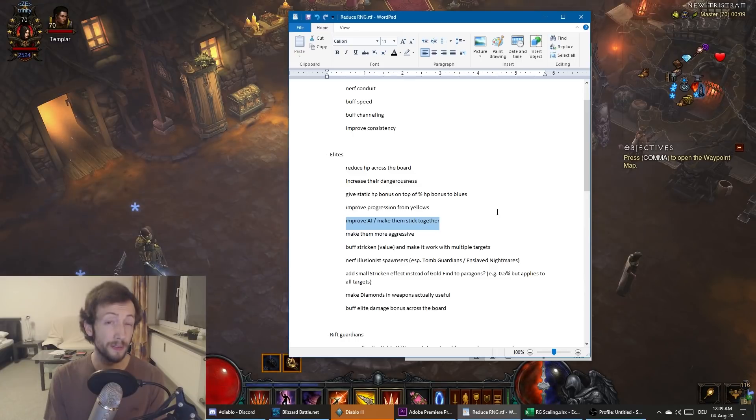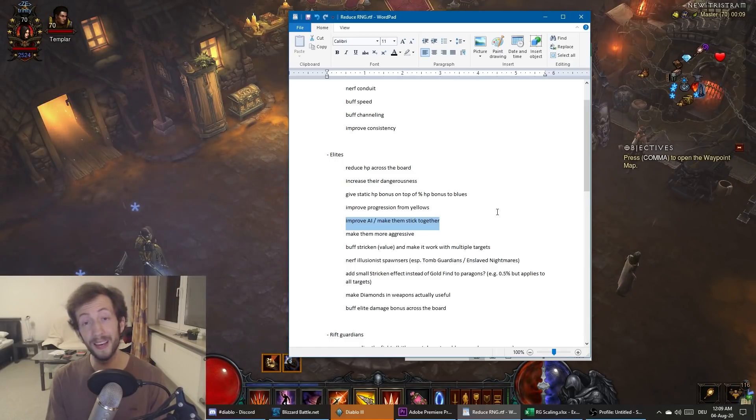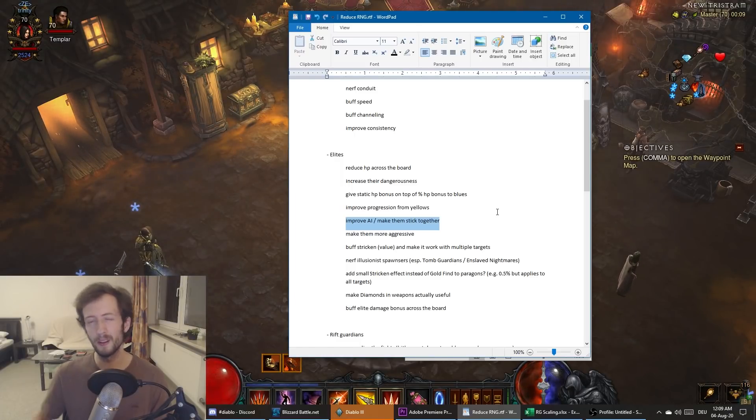Also, make elites stick to each other — this is mostly for blue packs. It's incredibly frustrating when you fight an elite pack for five minutes, eventually kill them off, and then realize there's one guy hiding in a corner six screens back at 80% HP. The run is basically over because you lost all your progression and invested a lot of time. So make elites stick to each other, especially skeletal archer packs and things like burrowers and leapers that like to run away and never be seen again.